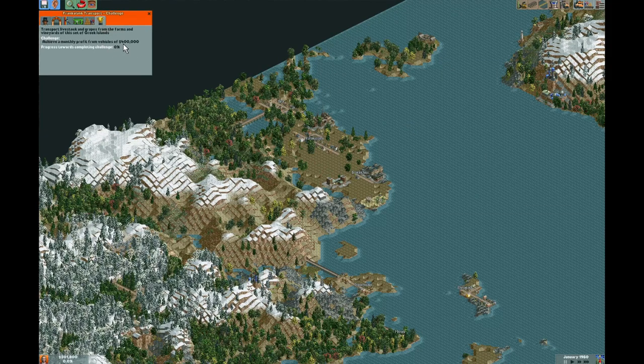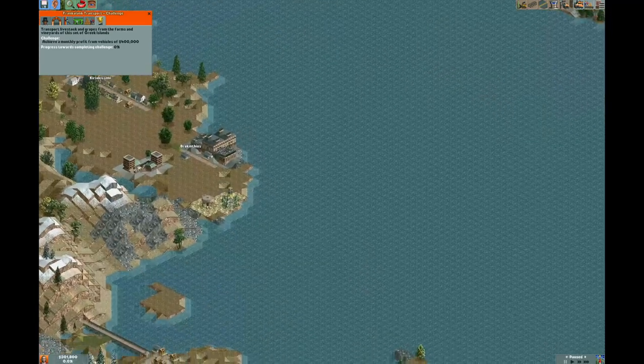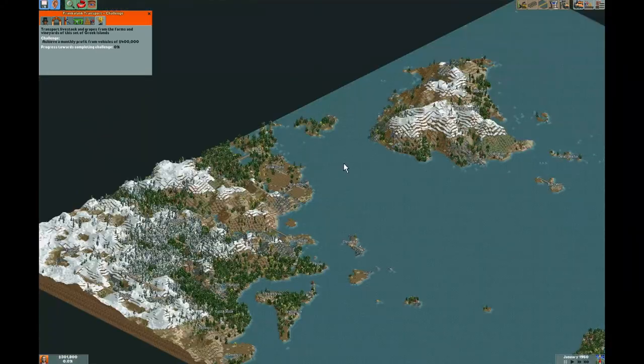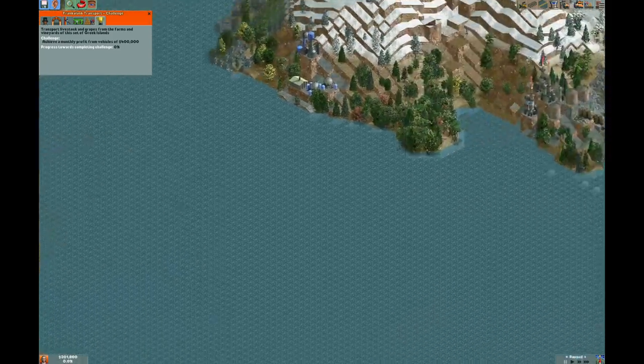We should go over our goal: we need to get an average monthly profit from our vehicles of $400,000. This is not a bad goal, but it requires us to be very efficient and deliberate with the vehicles we place down. We don't need to deliver lots of cargo or do anything crazy with company value - we just need to make sure our routes are efficient and generating lots of money. We're going to go right at it and try to get the most direct route between our source and destination, and also build a couple of extra station tiles farther back from the industry to get a few more dollars per cargo drop-off.